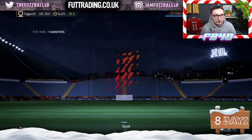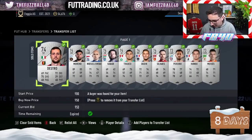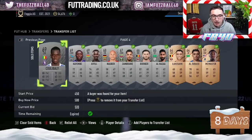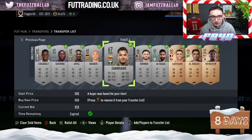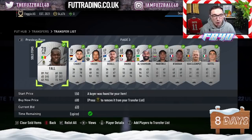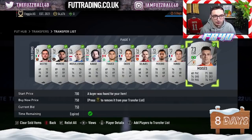Quick update — half the cards on the transfer pile we listed, or 41 of them, have sold. We've got to relist everything else now. Some of these cards we paid like 200 coins for and we've got 804 for them. It's been unbelievable just how many coins we've made — a lot of them two, three, four times what we paid. And they've sold pretty easily. It's not been hard for them to sell at all. So we're going to continue listing up and doing what we've got to do.